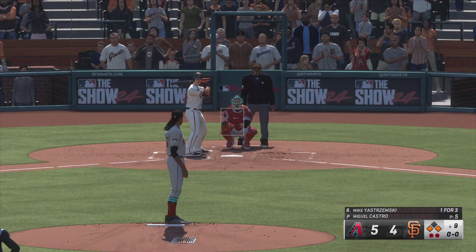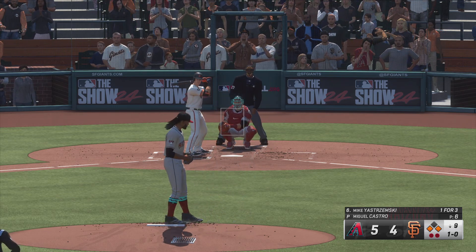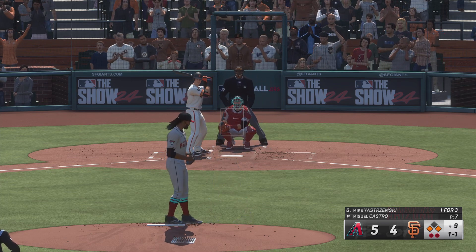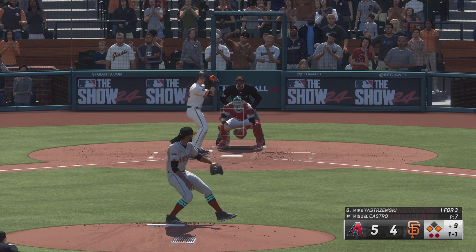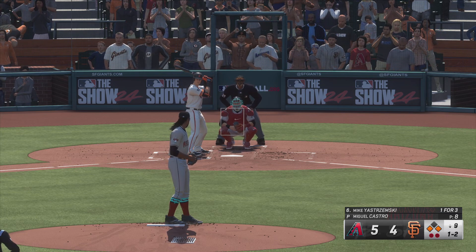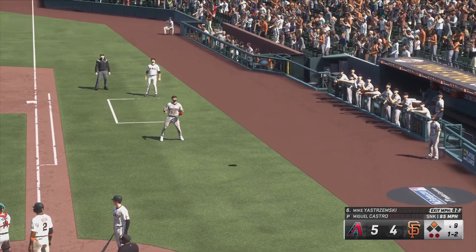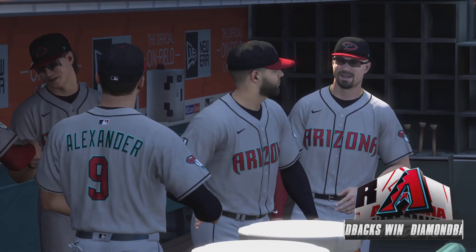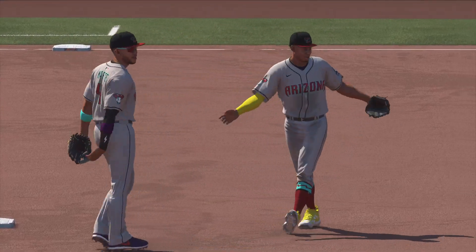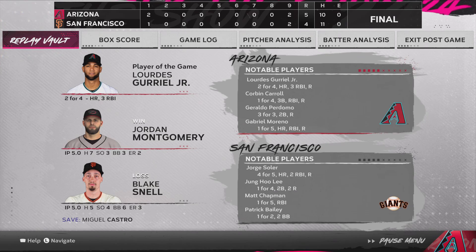Mike Yastrzemski digs in now — got to deliver as the hero. Delivers outside. Does he really want to try and steal second against this catcher? I know he's fast, but it's pretty risky. That clips the corner. Trying to close out a one-run lead, and the whole team trying to pull it out. Swing and a miss — count one ball, two strikes. If he's going to do something special right here, it's going to have to happen with two strikes. This one popped up foul, first base side. He's got it — ball game! The Diamondbacks hold on to win a nail-biter, stranding the winning run on base. It's a tough loss with the tying run at third. This comes down to being able to put the ball in play.